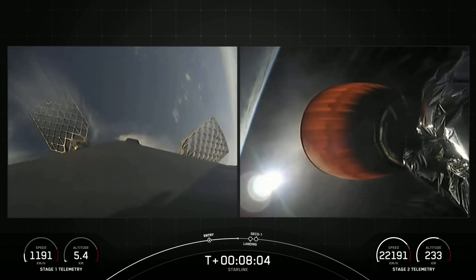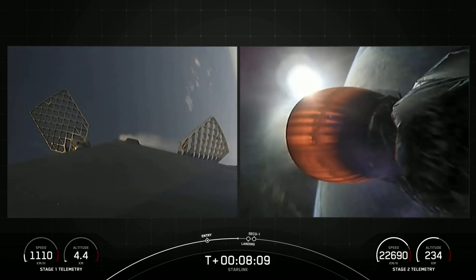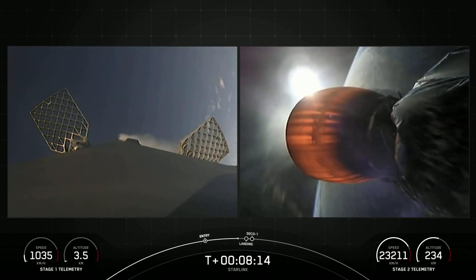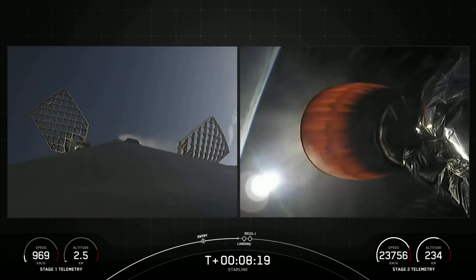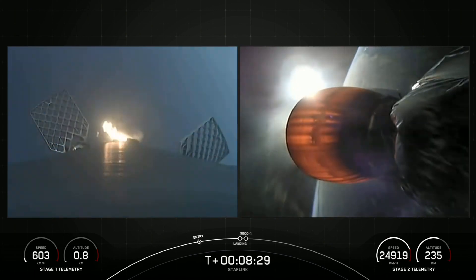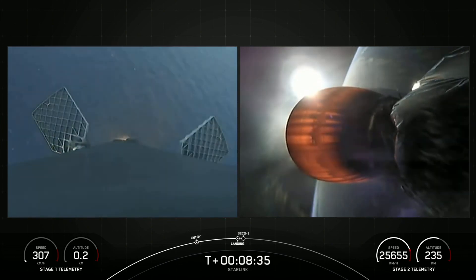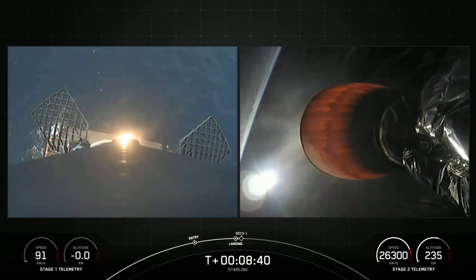As a reminder, Starlink is a satellite internet constellation designed and manufactured by SpaceX to provide high-speed, low-latency internet to people living in remote and rural locations around the globe. Stage 2 Terminal Guidance. Landing burn coming up here in just under 10 seconds. Stage 1 Landing Burn — and there you can see that engine has ignited. Let's watch as Falcon 9 touches down on Just Read the Instructions. Stage 1 Landing Leg Deploy.